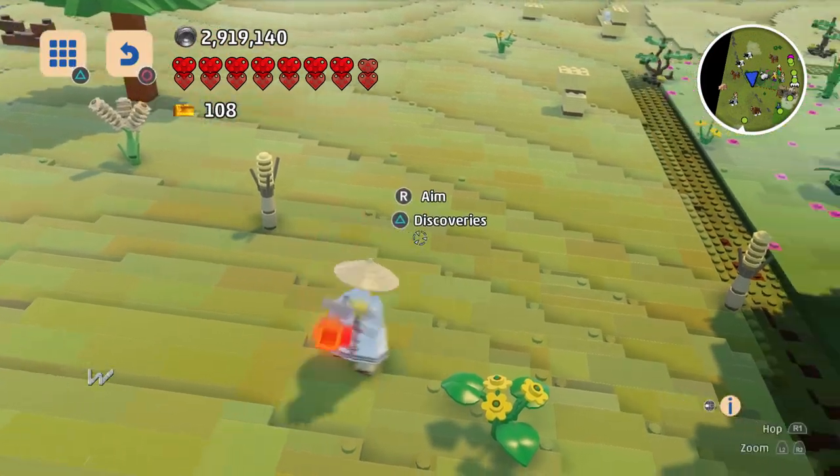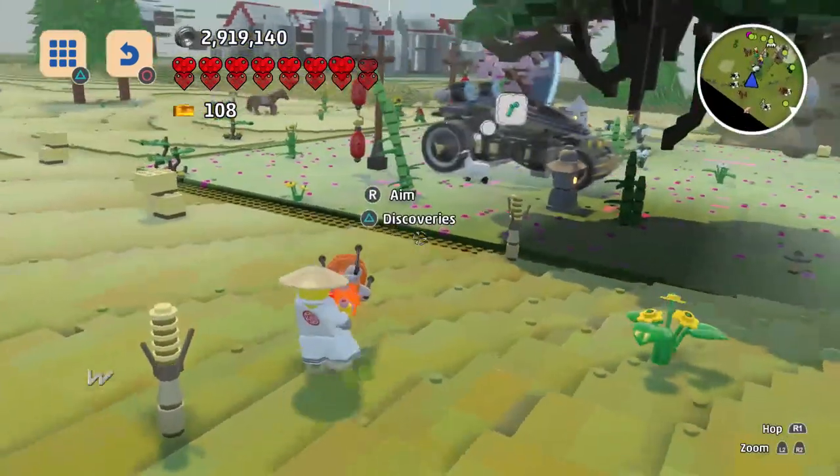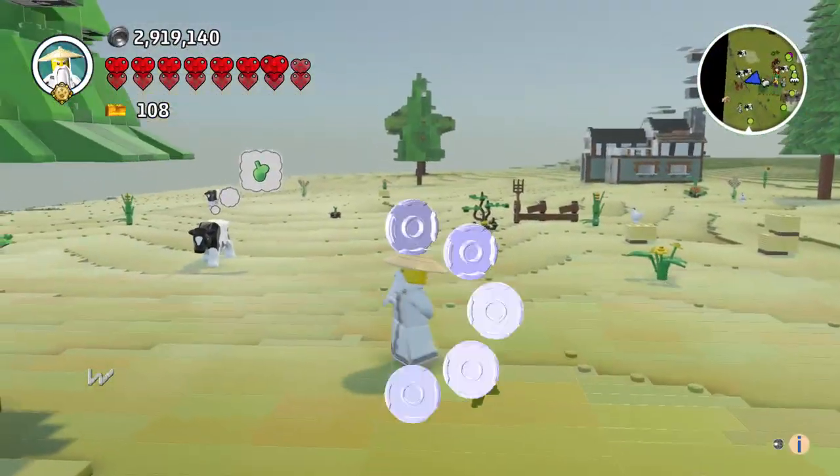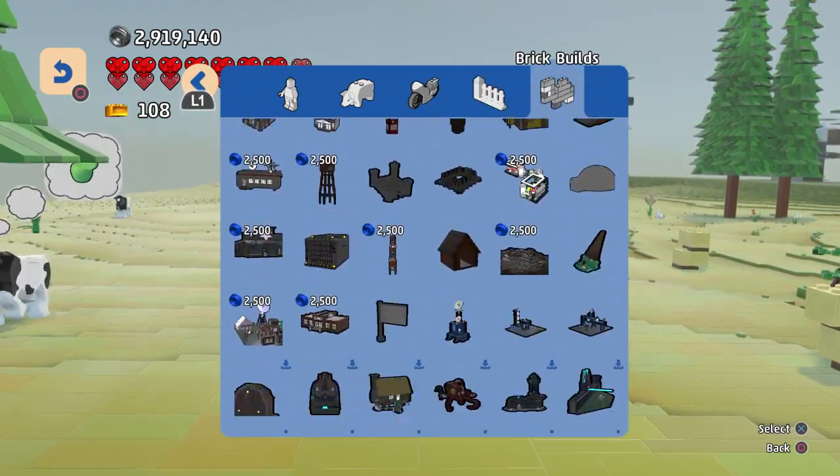We still haven't gotten Master Whatsahoozits — the guy we just beat up. It won't let me discover him, so that's a problem. I might spawn this environment back in an additional time. Let's go ahead and try that — maybe I can just beat him up again.